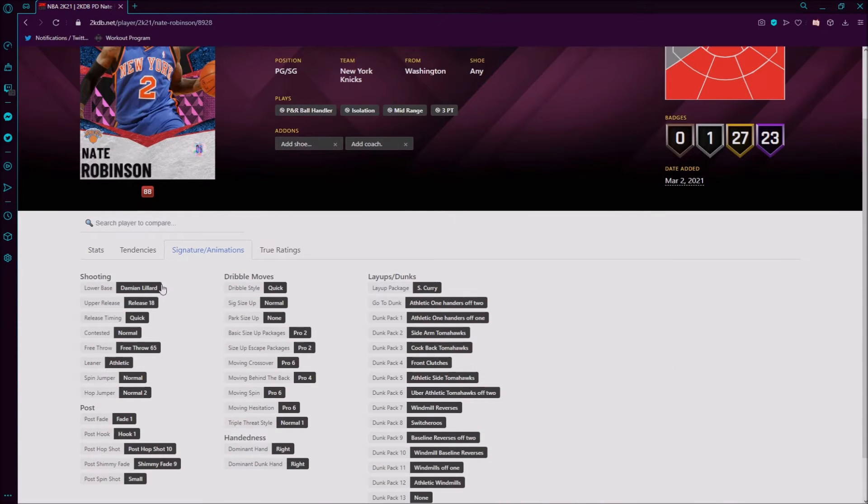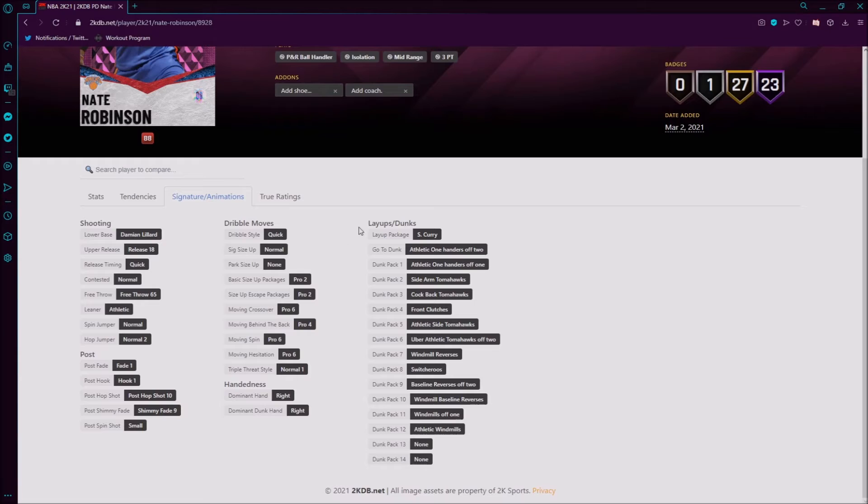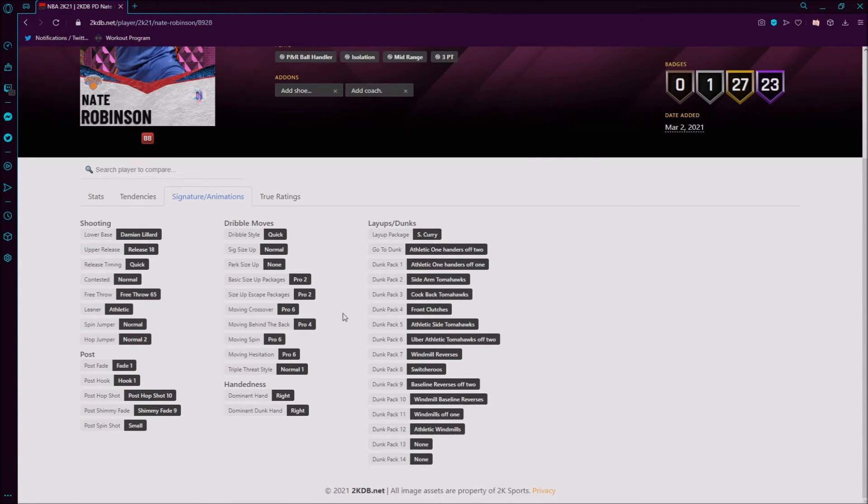Let's take a look at his animations. He's got Lillard lower base with the upper release — I don't know how I feel about that, but it is a quick shot. He's got the Correa layup package, Windmill Baseline Reverses. I talked about how I like Baseline Reverse Dunks. He's also got Switcheroos and Uber Athletic Tomahawks. He really has the athletic dunks, but too bad he doesn't have all 14 dunk packages, which would have made it even better since he has 98 driving dunk with a 99 vertical.